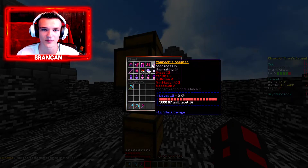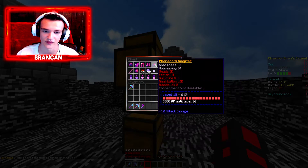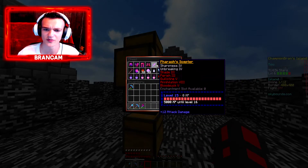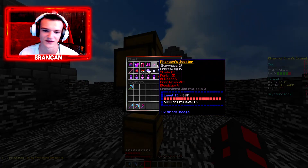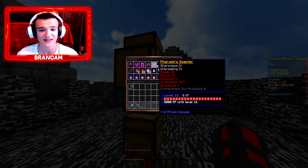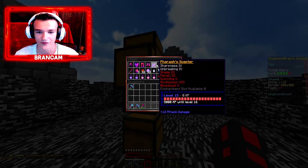The Pharaoh one is probably one of the best PvP kits on the server too, so that's pretty nice. Sharpness 4, Unbreaking 4, Shade 3, Perish 3, Guillotine 5, Annihilation 8, and Bloodsuck 5 — all level 15. So that's a pretty OP sword.